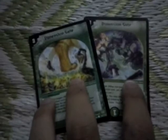Then I have two Dimension Gates — two versions with different graphics. Dimension Gate is a 3-mana shield trigger, and its ability lets you see your deck, take a card from it, show it to your opponent, put it in your hand, and then shuffle the deck.